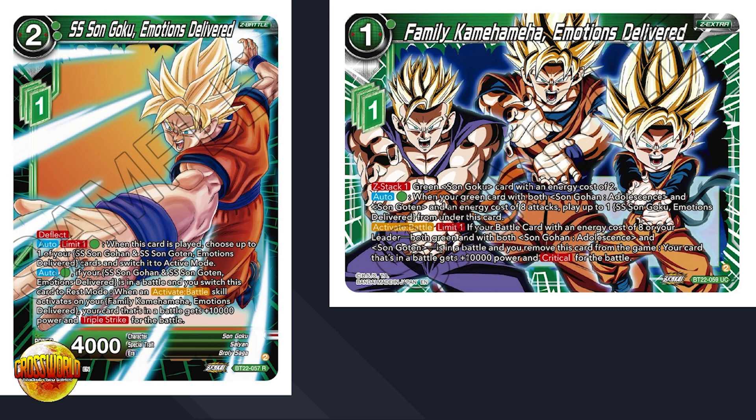Now for the Z cards: Family Kamehameha Emotions Delivered — one energy, one Z energy, C stack, one — a green Goku at cost two. Auto for green: when your green card with both Gohan Adolescence and Goten at energy cost of eight attacks, play up to one Goku Emotions Delivered from under this card. Then activate battle, limit one: if your battle card with energy cost of eight, or your leader — both green with both Gohan Adolescence and Goten — is in battle and you remove this card from the game, your card gets plus 10,000 power and critical for the turn.